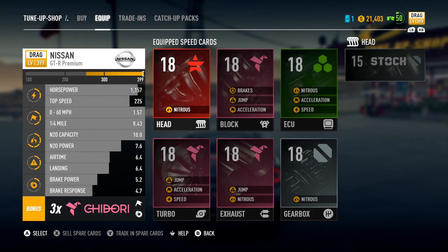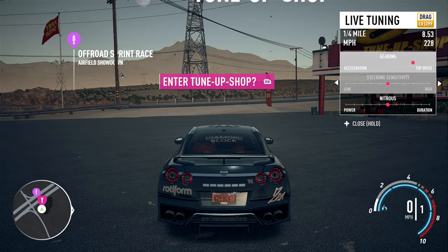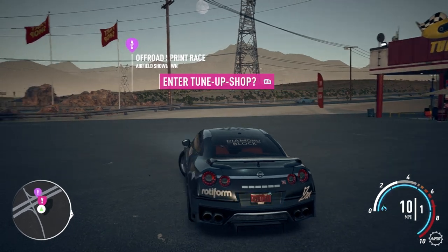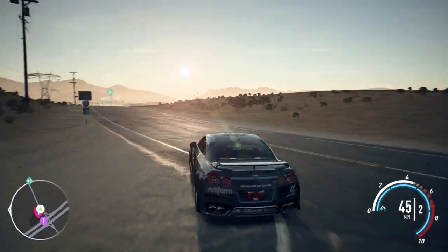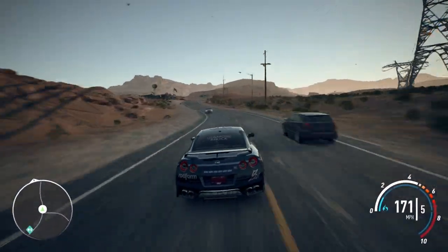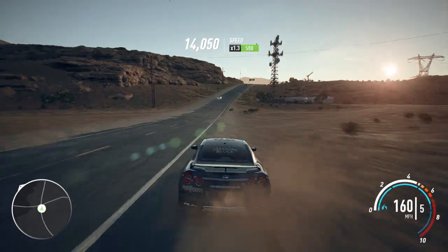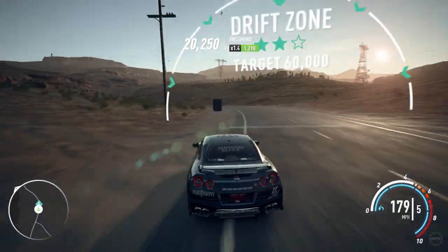This is the fastest I could get this car to be — 0-60 is at 1.57 seconds, which is very fast. 1157 horsepower. NOS capacity is always maxed out when it's a drag car, but NOS power has gone up quite a bit. Top speed is pretty bad. I could probably get this thing a bit faster with the live tuning — maybe 230 or something. I also looked this up — apparently this is a boss's car. The dude's name is Mitko Vasilev. I probably pronounced that name completely wrong, but yeah, this is whose car it is.